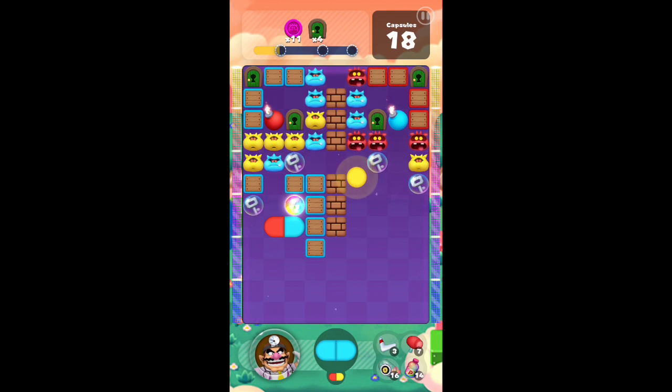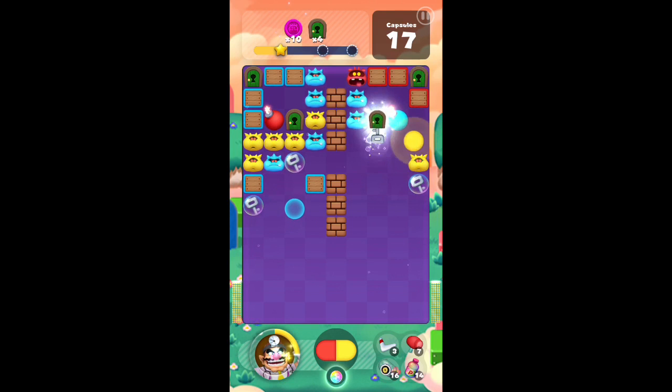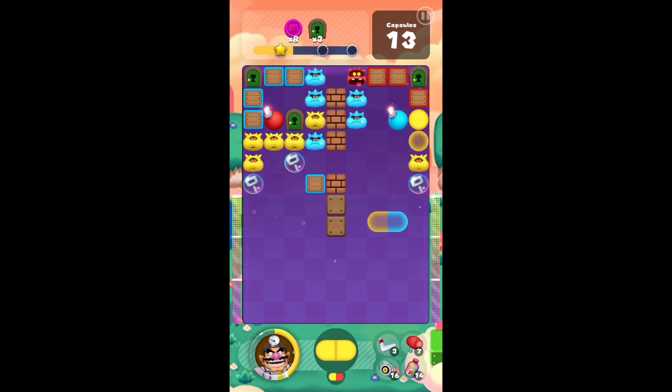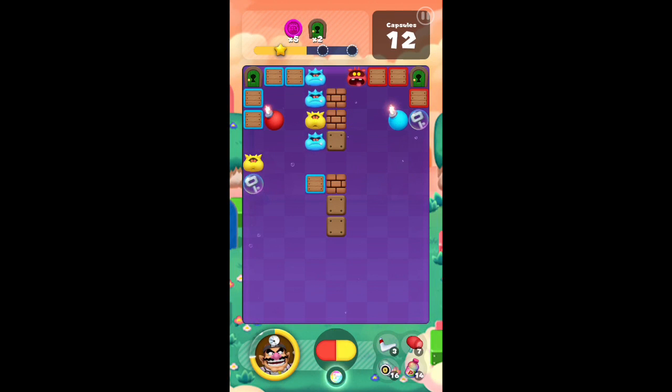I still need to get rid of these boxes — I guess I'll just leave that there. I can still take care of these top ones. I really don't need red all that much, so I guess I'll use red to get rid of these. I wish I hadn't let that key drop on top of this yellow. I guess I'll do this — now I just need to blow that out. Let's just get rid of this right now. I just realized I only have 9 capsules left. We don't need to get rid of all the viruses — we just need to do the doors and the blocks.